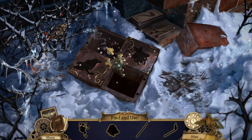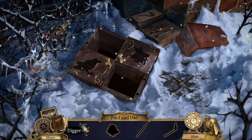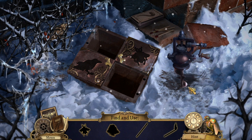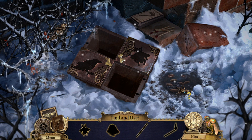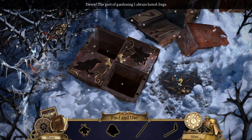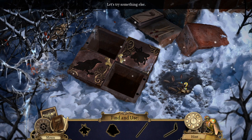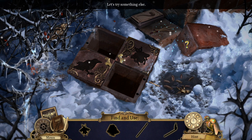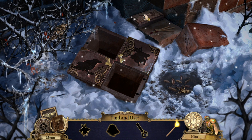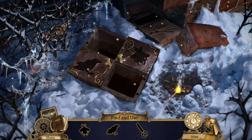Is there something new here? We can pick this up — a digger. It's a similar kind of puzzle to what we did before. The part of gardening I always hated — bugs. Is that cockroaches? Ew! Matthew can't help with that apparently. Maybe a match — we light this, then get this, put it here, and burn it.